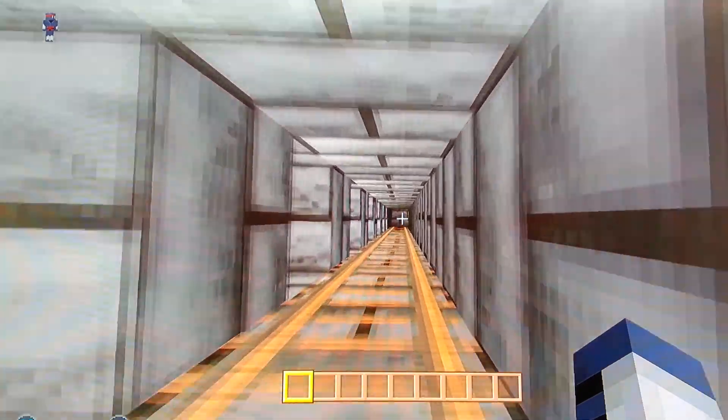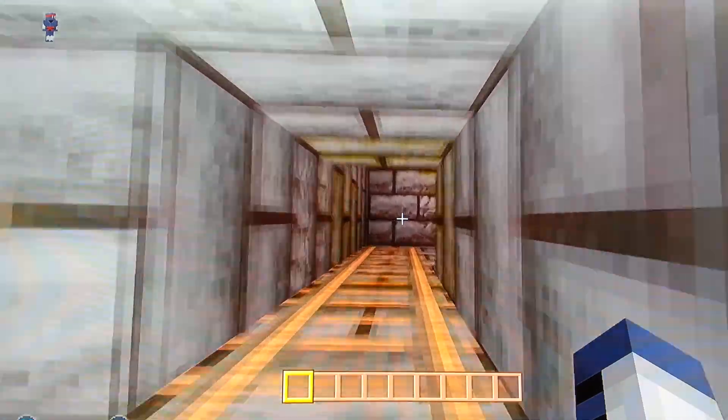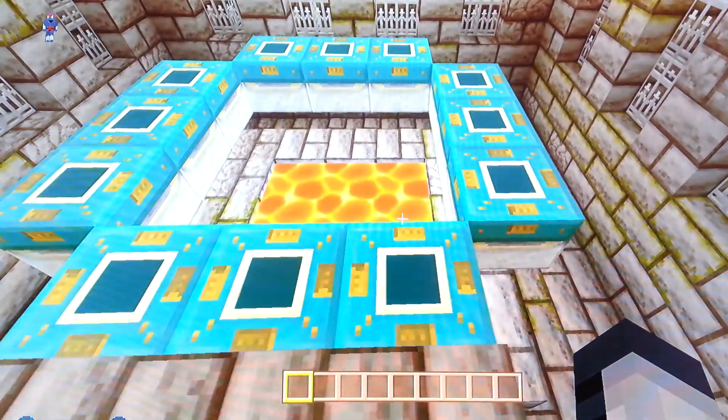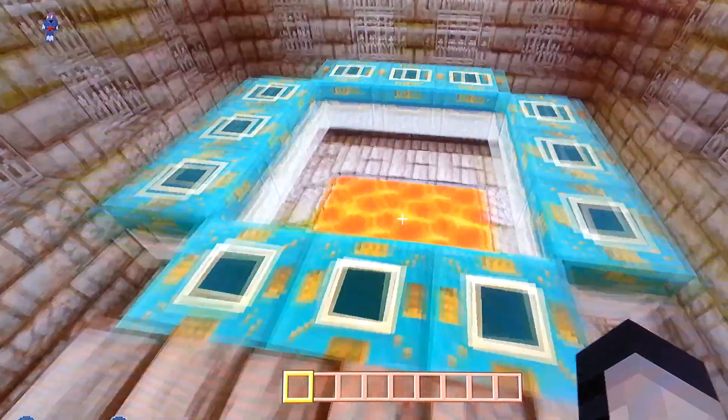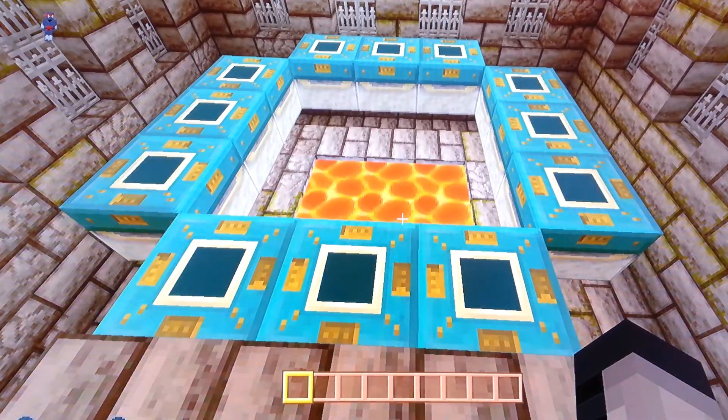It's pretty far down, but it brings you all the way down into the fortress and literally right to the portal, so you can fill it up, turn the portal on, and go fight the dragon if you wanted to.